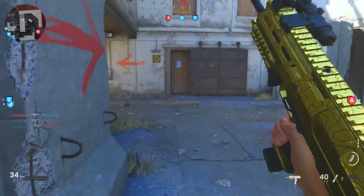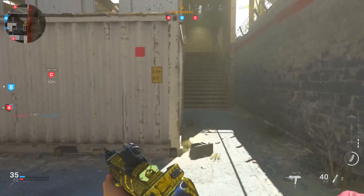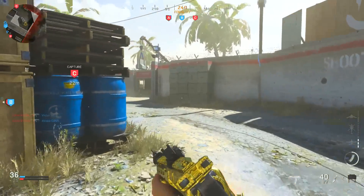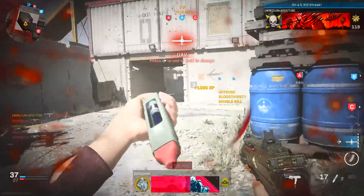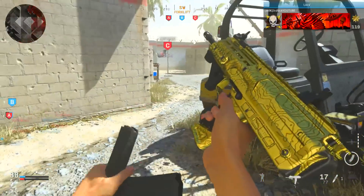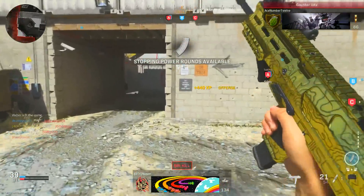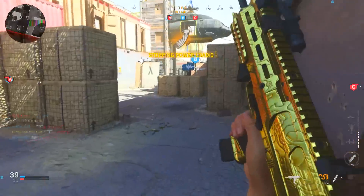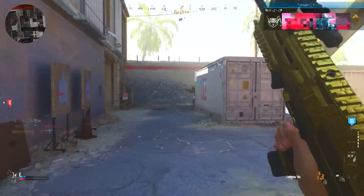I also want to talk about the rounds per minute this gun shoots — 944 rounds per minute, making it the fastest shooting SMG in the entire game, with a time to kill of 191 milliseconds, literally almost one of the fastest killing SMGs as well. This gun is super accurate, barely any recoil. Probably one of my favorite SMGs. My favorite is slowly turning into the UZI, which I'll get into in the future — do not sleep on the UZI, because with attachments the thing is an absolute beast.